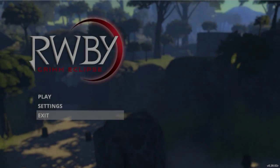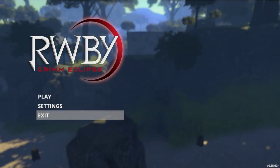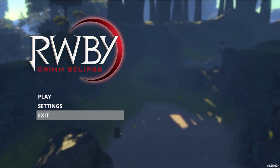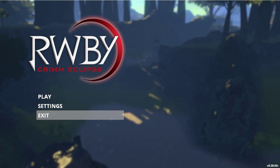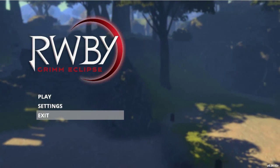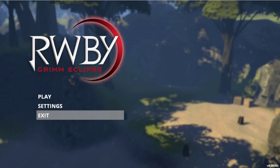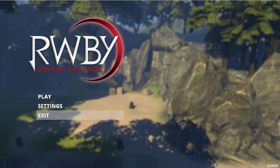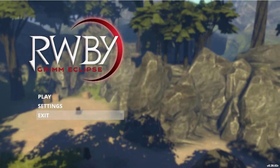Welcome back to some more Ruby — RWBY: Grimm Eclipse. In the previous episode I showed off the functions of Ruby's weapons and fight style. In this episode, this is the end of the introduction period for now, where I'm going to be showing off Yang's abilities.